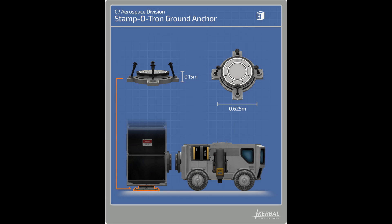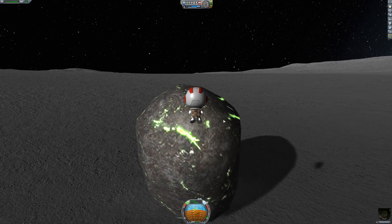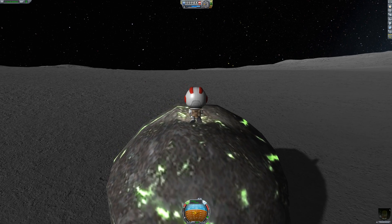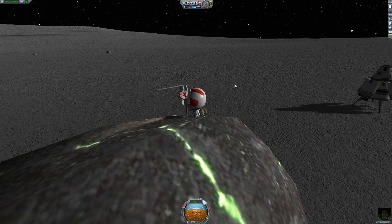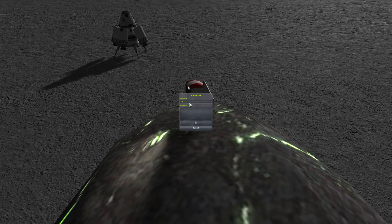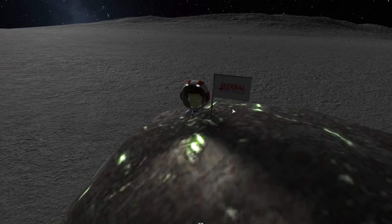One item that didn't make it into release was the Strut-O-Tron ground anchor — people wanted ways to anchor hardware onto a planet's surface. Unfortunately, during testing it kept coming unstuck, so that means this final release of Kerbal Space Program isn't actually the final release. There's definitely going to be a 1.12.1 at some point, which will fix a few things and probably add some other bits. You might be wondering what happens to the team behind KSP — well, they're going to be working on Kerbal Space Program 2. Another team has been working on that game for several years, though its release date has been pushed back by two years.